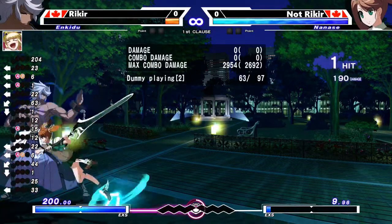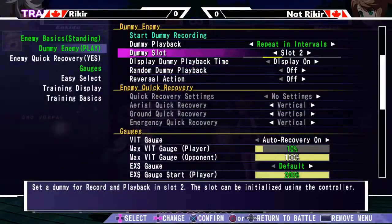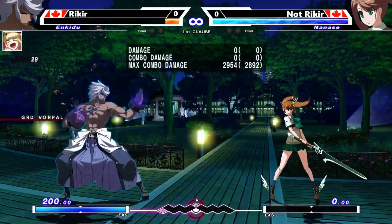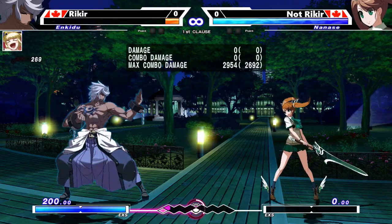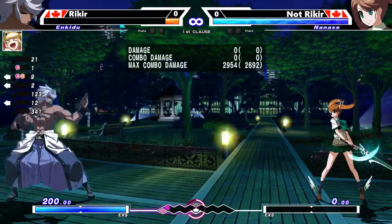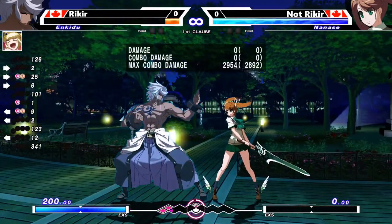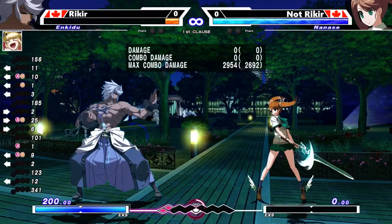Backdash OS — not very good in the corner, but really good mid-screen. So those are the main common Fro option selects used universally by any character. Again, explore your character's options. Some characters have way better option selects than what I've demonstrated, but that depends on what your character is. The other option selects exist but I mainly focused on option selects that deal with throw plus something else.